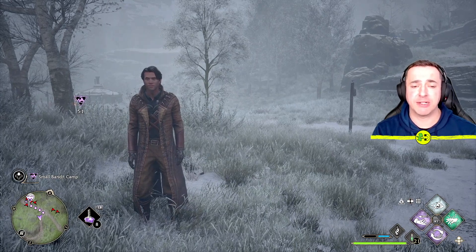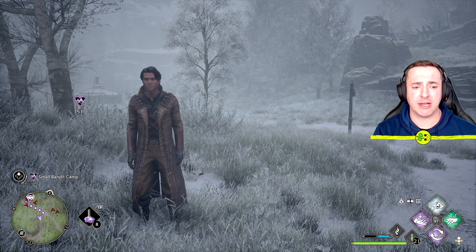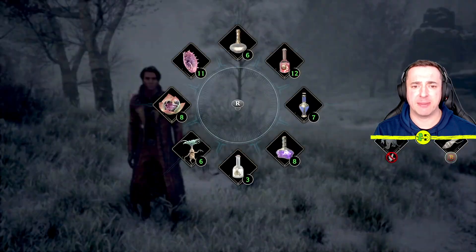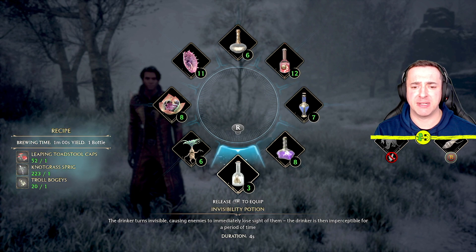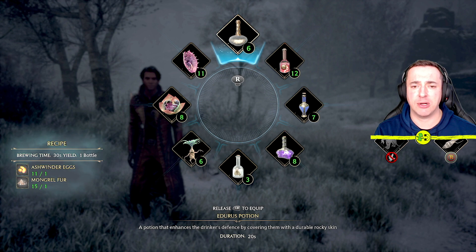To use the potions, down the bottom left-hand side you should see a little button just to the left of a little icon. If you hold that — for me that's LB, so that'd be L1 on PlayStation — this gives you access to the radial menu. If you've got potions they should be sitting along here, and to use one you first need to put it in your hot slot.